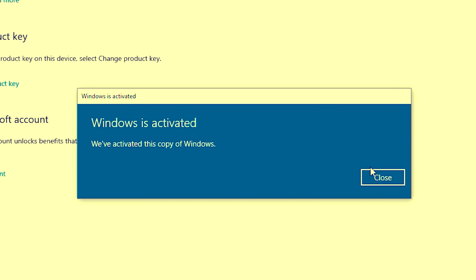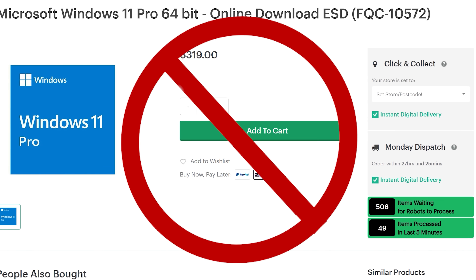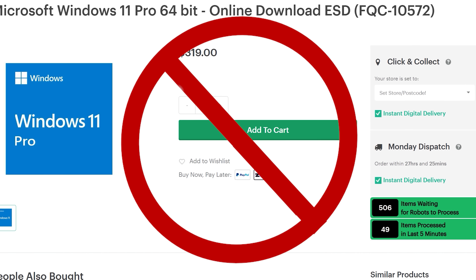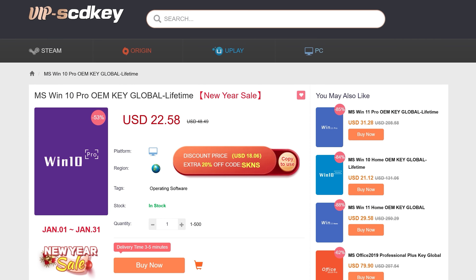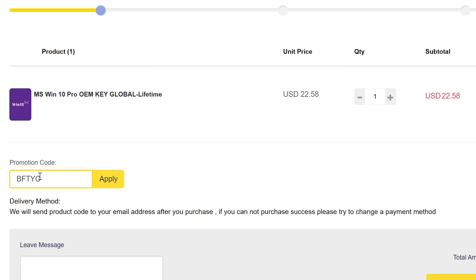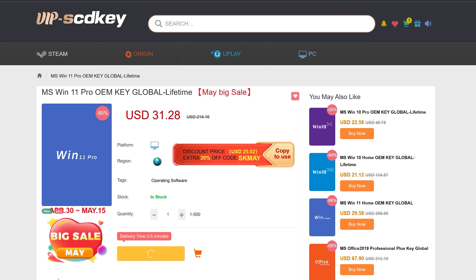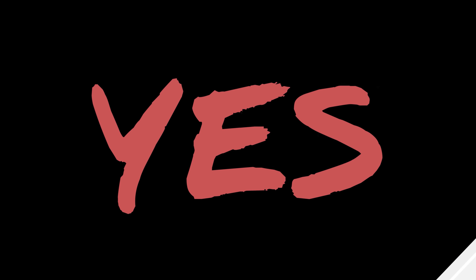Do you need to get Windows 10 or Windows 11 activated and don't want to spend $200 or some other exorbitant price? Today's video sponsor, VIP SCD Keys, has you covered. For as little as $15 using the coupon code BFTYC, you can get Windows 10 activated. For a little bit more, you can get Windows 11 activated too. Link's in the description below to find out more.